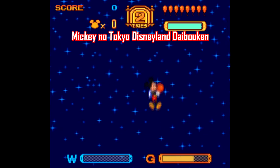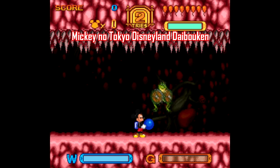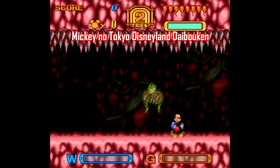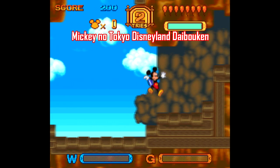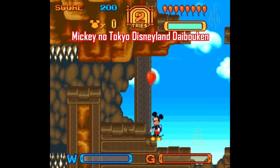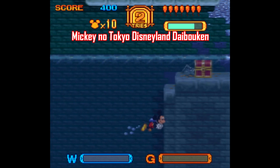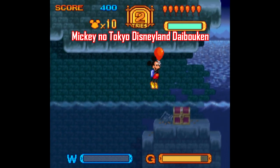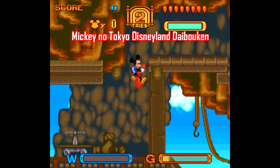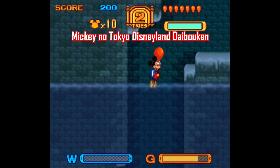Since we're talking games that never left Japan, there's also Mickey no Tokyo Disneyland Daibouken. This one's a bit of a departure, developed by GRC instead of Capcom, but it's just as brief with only six levels. What makes this one stand out is that Mickey has a tank on his back that fills balloons with either water or helium. Water balloons can be used as projectiles to take out enemies, and helium balloons allow Mickey to float and quickly zip around each level. This game is predicated on exploration more than anything, so you'll be using the helium balloons quite a bit. The controls can be a bit tough to get used to, but this is still a good game worth checking out.